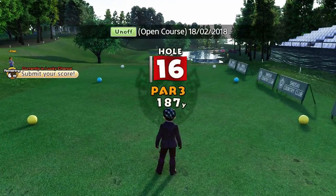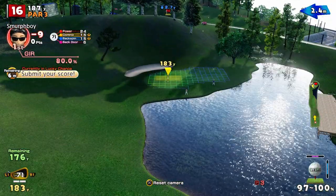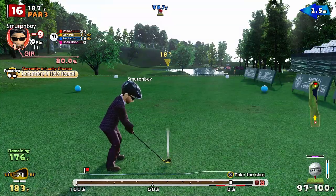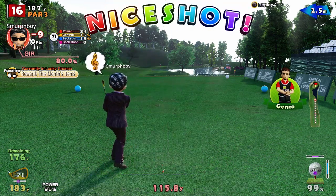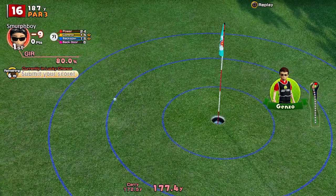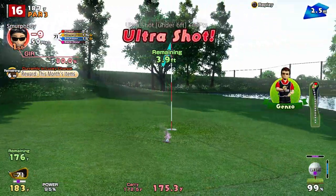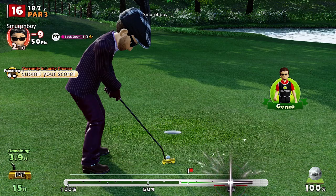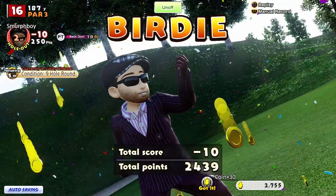Three holes to go, par 3 coming up - hole 16. So a bit of wind. It's quite close to the front edge, so your issue here really is you've got to kind of pitch past and then come back. I think I may have pitched that too short - just on the front edge. That could have done with pitching a few feet further forward. Line was okay. 4 foot putt's alright, should be a nice easy birdie. Nice to be at 10 under.